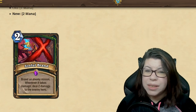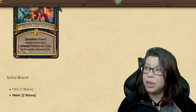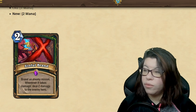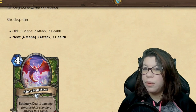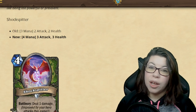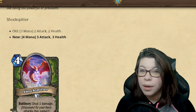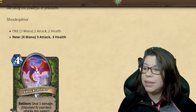Sinful Brand is being used a lot lately, especially in the Quest Demon Hunter deck, and it's going up one mana — from one to two. Shockspitter is being changed again. We already saw it nerfed from a two-mana 2-2 to a three-mana 2-2, and now it's changing even more, going to four mana with a 3-3 body, just continuing to slow that down.